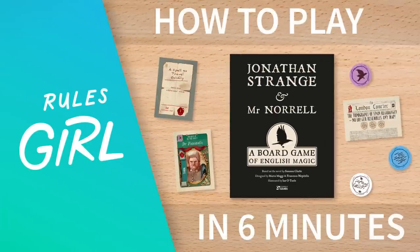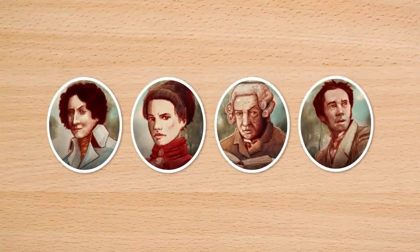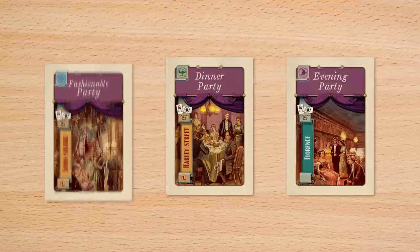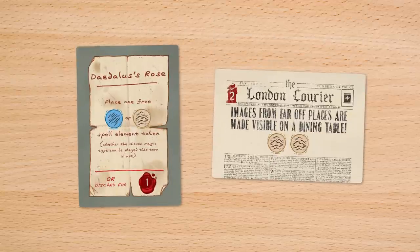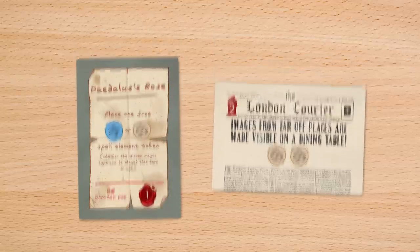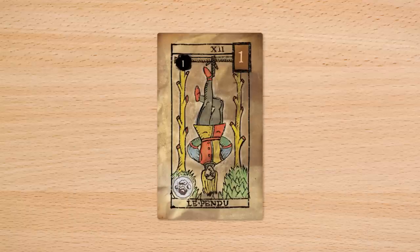I'm the Rules Girl, and this is Jonathan Strange and Mr. Norell, an extraordinary game of English magic for two to four players. Players take on the role of an exceptional magician while traveling across Europe, attending dinner parties, and meeting influential personalities of the 19th century. Players also learn and increase the limits of their own magicianship in order to defeat the gentleman with the thistle-down hair, and become the greatest magician of the age.